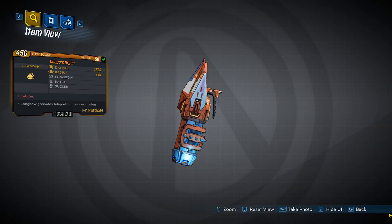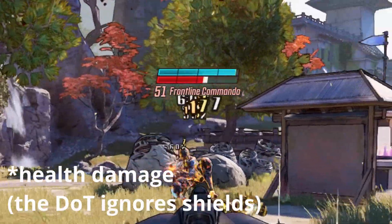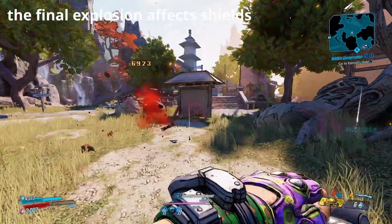The red text on the grenade mod reads Cabrone — excuse me if I butchered that. What this grenade mod does is it will latch onto an enemy and deal damage over time, and as well as this it will heal you over time, and after a certain amount of time it will explode dealing the damage shown on the card of the grenade.